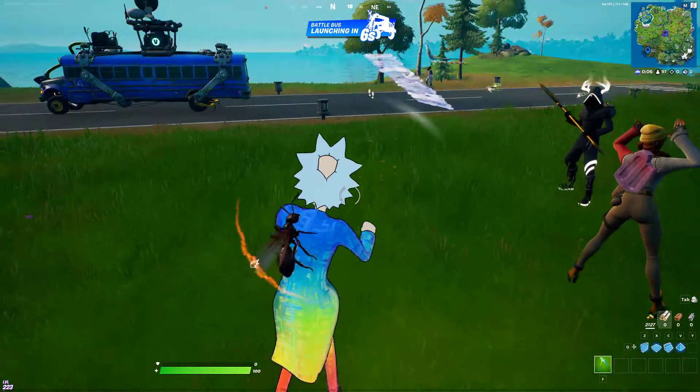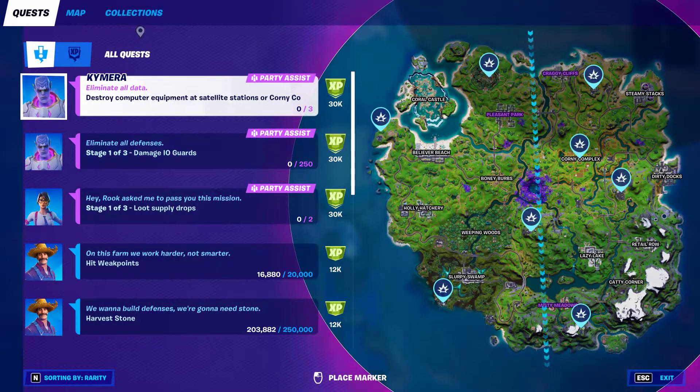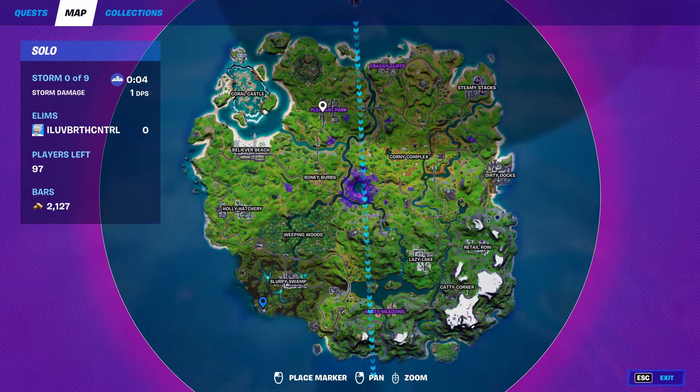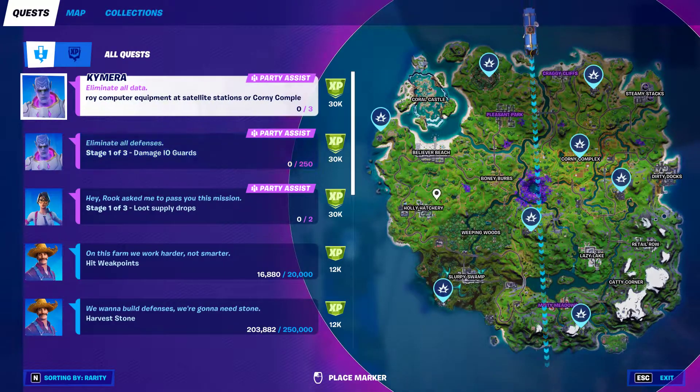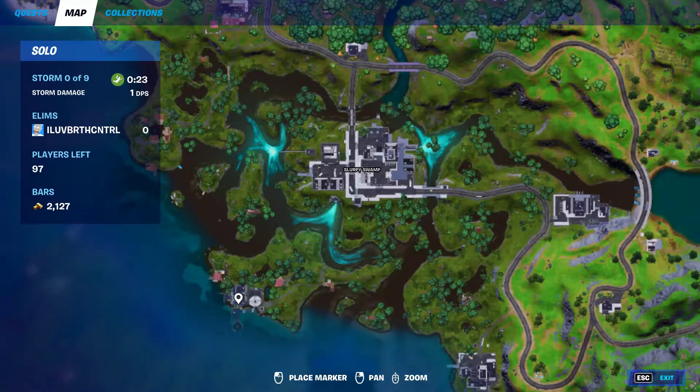Alright ladies and gentlemen, I'm going to talk about bringing these five challenges to you. This one is going to be: destroy computer equipment at a satellite station for Corning Complex. I am doing this in Solo, and the best way to do this is to actually pick a drop at a satellite station that's kind of far out of the way. These are considered what's called hot drops. I am going to go to the one all the way over here, just south of Slurpy Swamp.